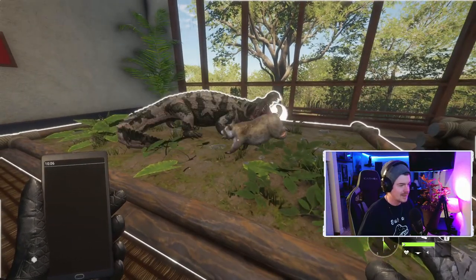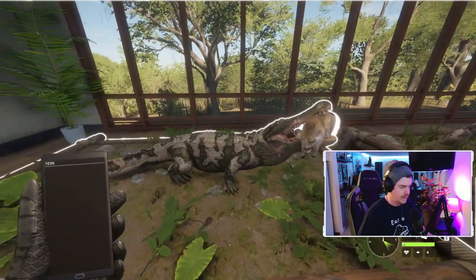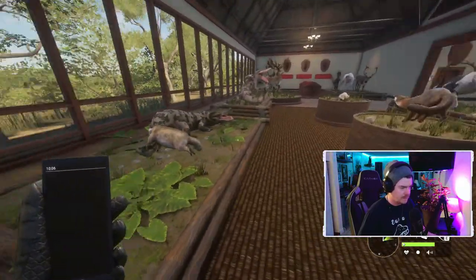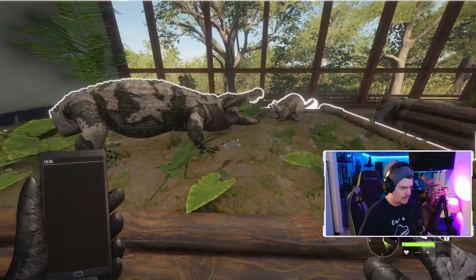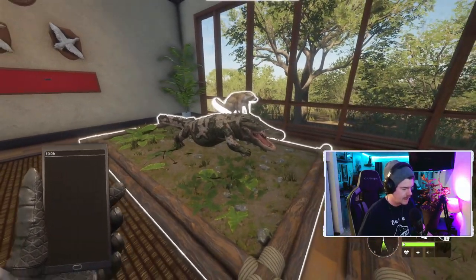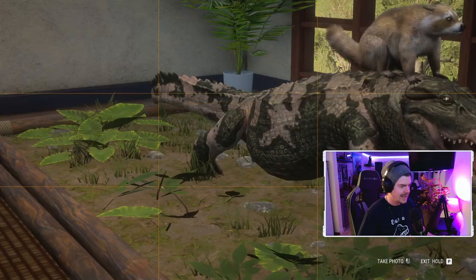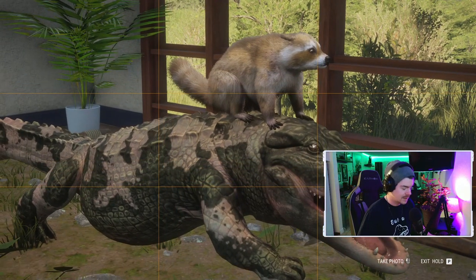If this isn't the coolest multi-mount added to the game so far, I don't know what is. Look at some of the pose options — it just looks so good, so realistic. So much time and work has gone into this — a big round of applause to the artists putting the time into creating this stuff, it's absolutely stunning. My favorite pose is this one because you can actually see the wind blowing the fur back on the raccoon's face, as if they're running and the raccoon is just along for the ride. It looks so cool.